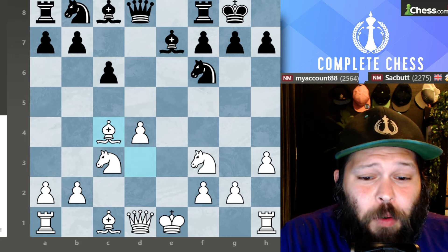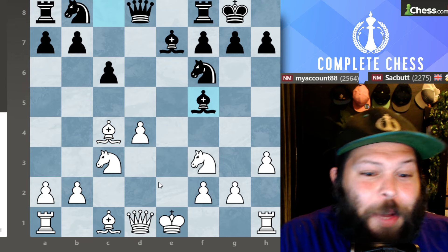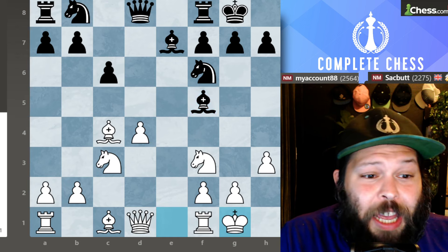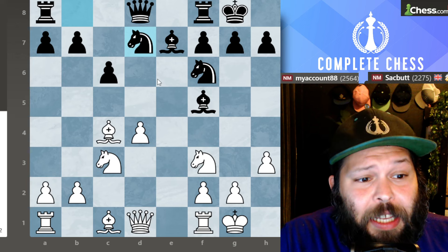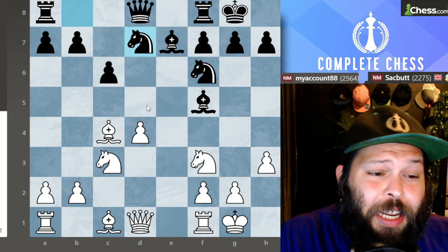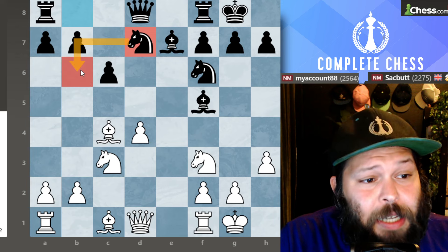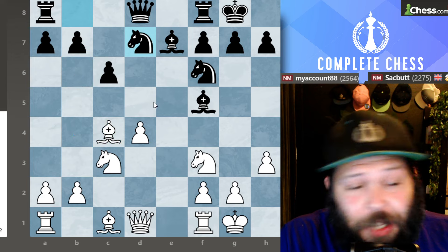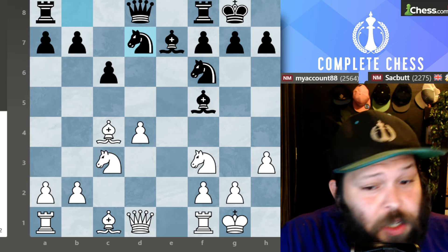Bishop takes on C4, and here Black played Bishop to F5 — a very cunning idea by my opponent, winning the square. No need to cry over spilt milk. I went ahead and castled, and my opponent plays Knight B to D7. As I said earlier, whenever you have the isolated pawn, it's the square in front of it that is the true weakness. Black's plan with Knight D7 is to play Knight B6 and then Knight to D5, getting a free tempo by attacking the Bishop. That's okay — the E5 square is going to be very good for me later on.